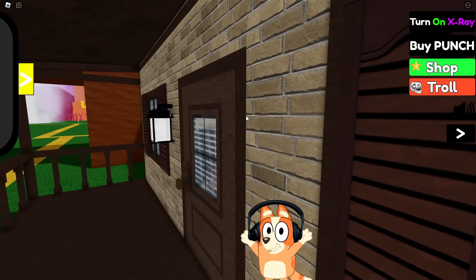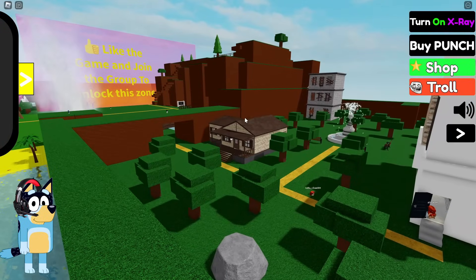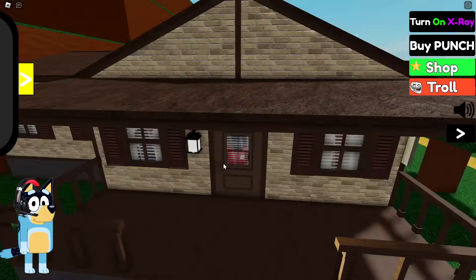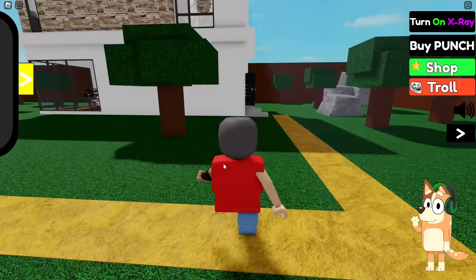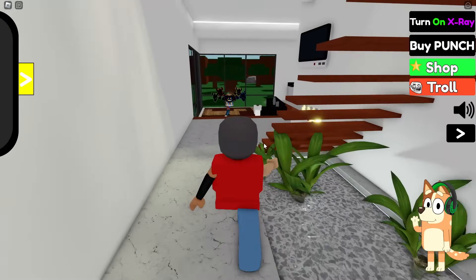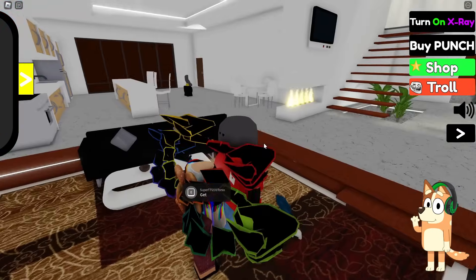Now let's watch when this tornado ends. This tornado is really huge — it seems to me that if we got into it, we would again lose all the body parts we found during this time. Now we can come out of hiding and continue to look for the missing parts. I guess now we need to explore this opulent two-story house. By the way, why not hide in it from the tornado? I think that would be much better.